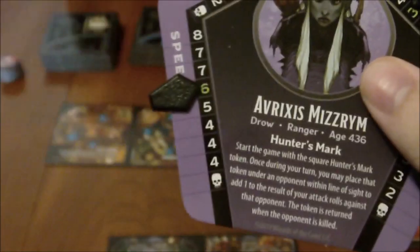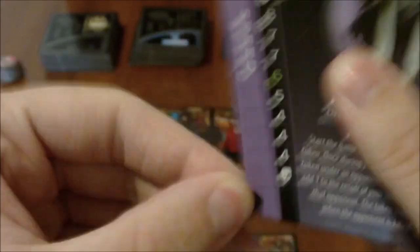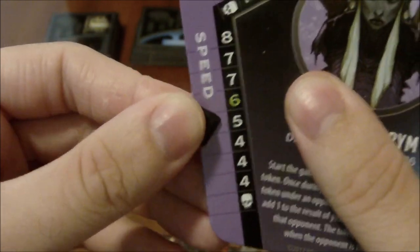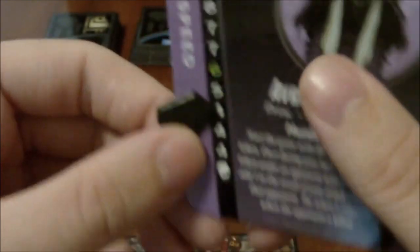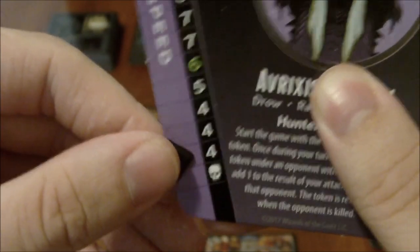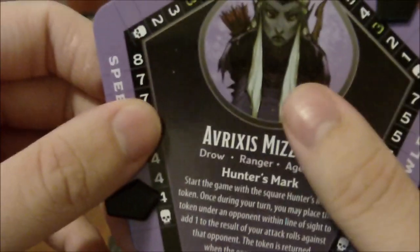So whenever you take a point of damage to a trait, you simply move the slider down a spot — 1 damage equals 1 spot down. For example, if you end up having a speed of 4 and take 2 points of damage to speed, even though you're sliding down 2 spots, you still have the same speed, which is the number of squares that you can move through during the game. The skull symbols represent death.